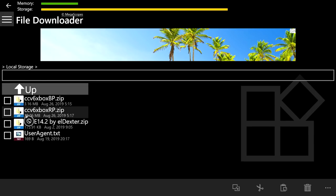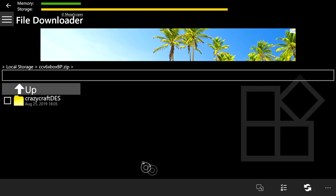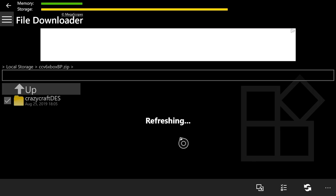Once you're done downloading the resource pack, click the three lines at the top left and go to Storage, then click on Local Storage. Here you will see the ccv6rp and the ccv6bp — the resource pack and behavior pack. We're doing the behavior pack first: hover over it and press A. Once it's done loading, at the bottom right press the three lines with two check marks and a square, then press the paper-pointing-to-paper icon to the left of it.